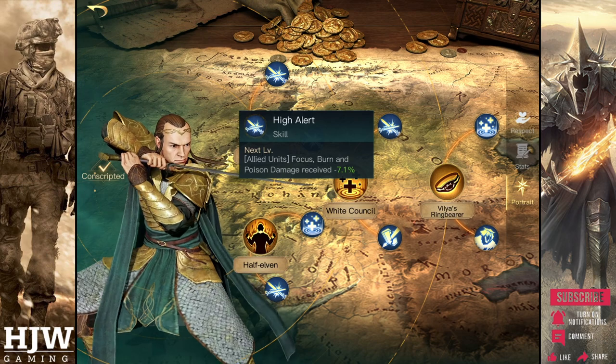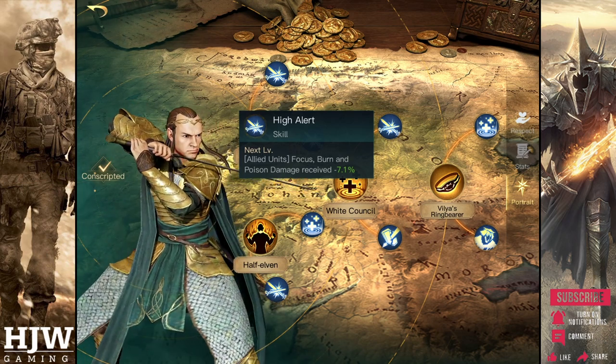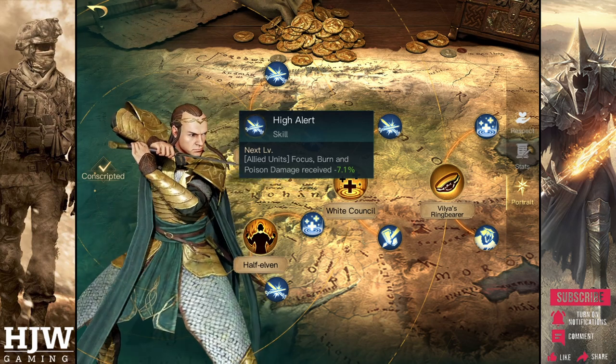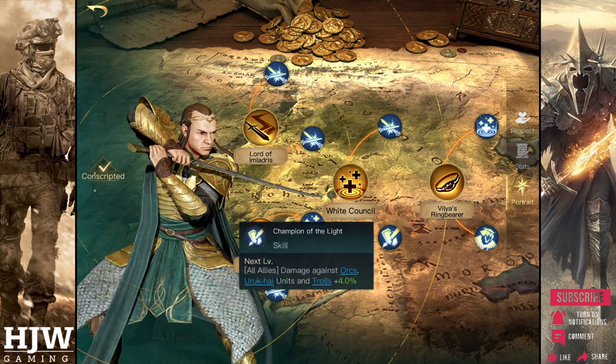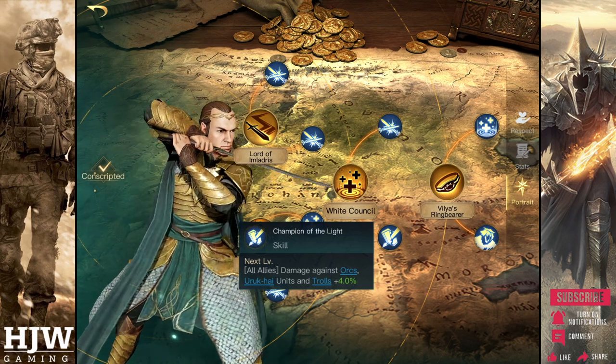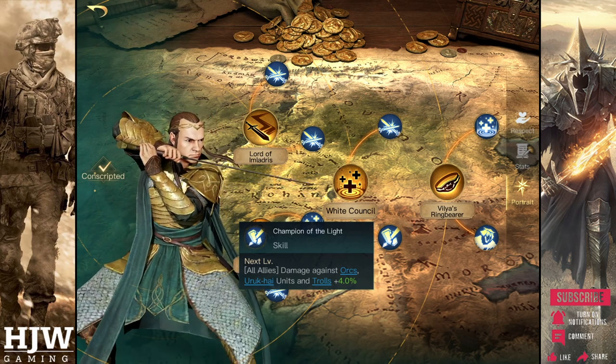The second sub skill for Elrond under the White Council tree is a slight variation from other White Council commanders — the Champion of Light skill. This grants all allies bonus damage against orcs, uruk-hai and trolls by 4%, increasing to 30% when fully skilled out.